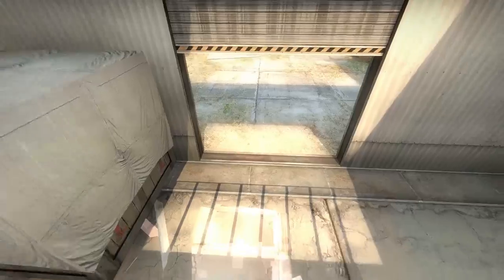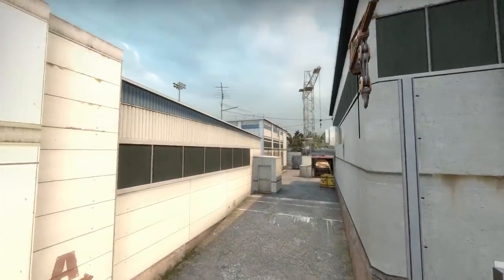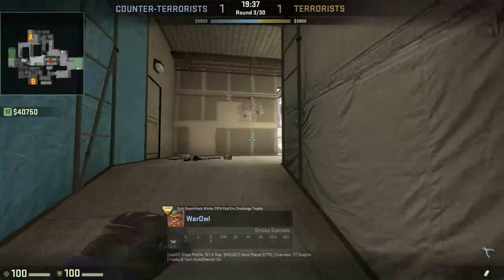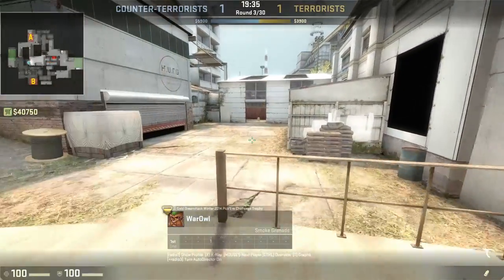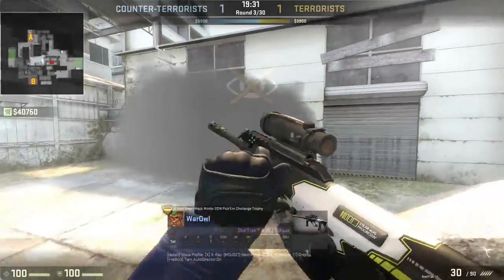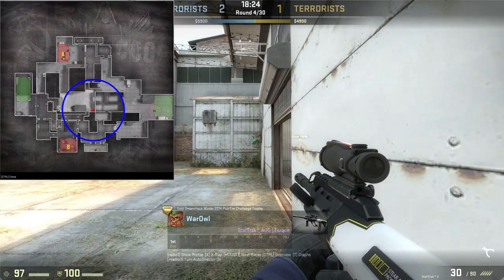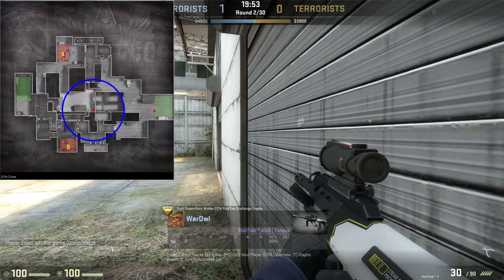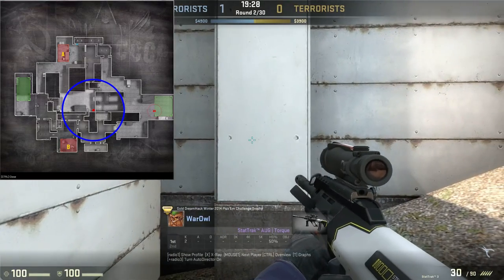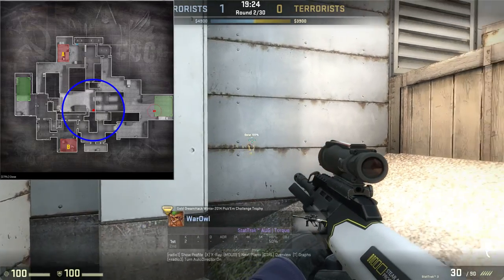Next, we move on to Cache, and showcase a very useful spot for CTs to stand that will give them full information on where Ts are standing. At the start of the round, it's customary for CTs to throw down a mid-smoke. They can use this to get a forward position near the entrance to vents. From here, look at the possibilities. They can hear players entering into A main, the entirety of the warehouse, and the entirety of B main. This is incredibly useful information.